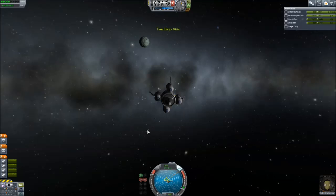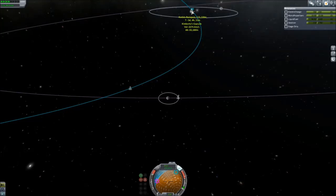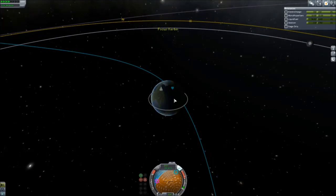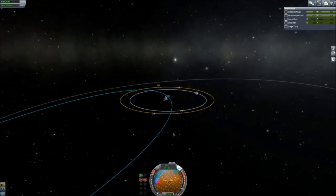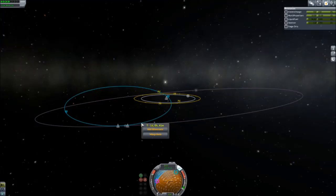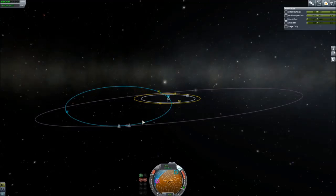We'll know when we've left Minmus's zone of influence. Oh, that's nice — we got slowed down. So we're back in the Kerbin sphere of influence. Focus on Kerbin. Look at this — we're not on an escape trajectory at all. All we have to do is figure out how to adjust our maneuver to get a collision course with Kerbin. It only takes about 14 delta-V for the adjustment — that's all we need.